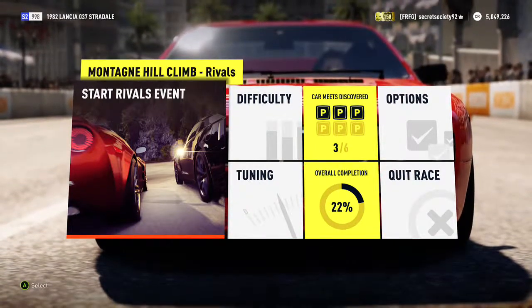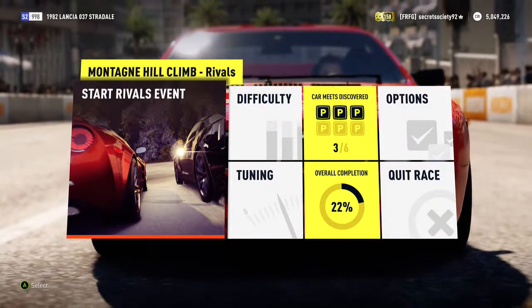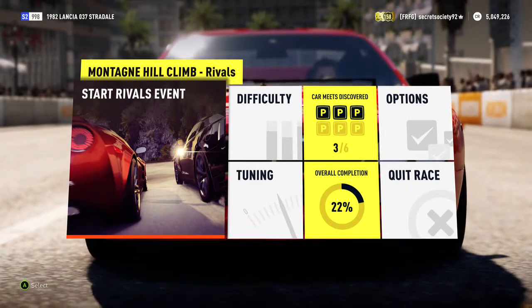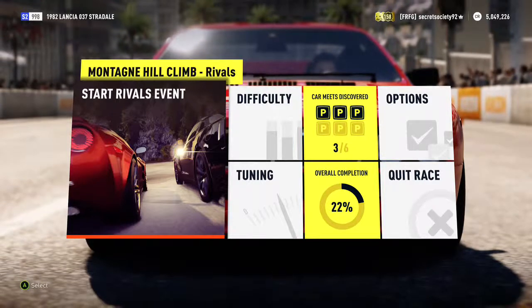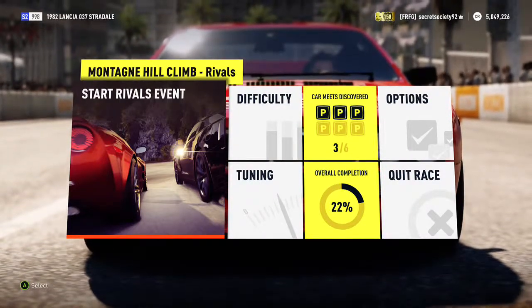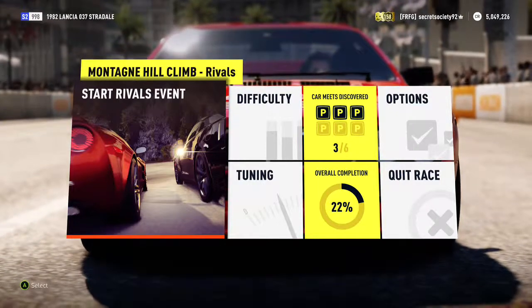Welcome everyone to another off-road silly build. Today we're dealing with the 1982 Lancia 037 Stradale that has a 739 horsepower, 4.5 litre V8 that weighs just over 2,300 pounds. So let's see what it can do.